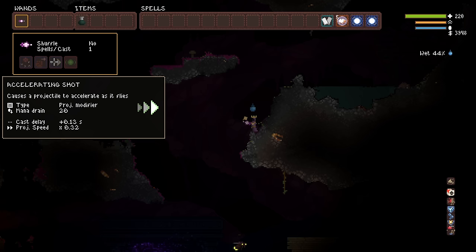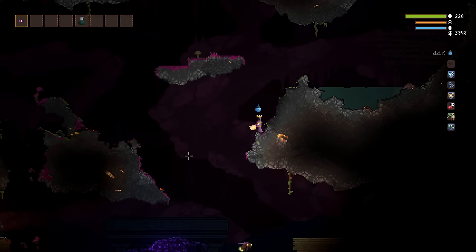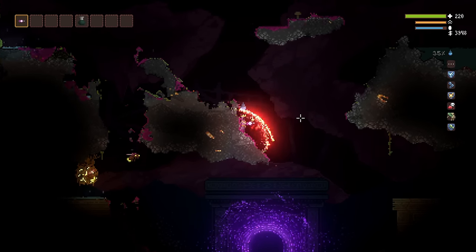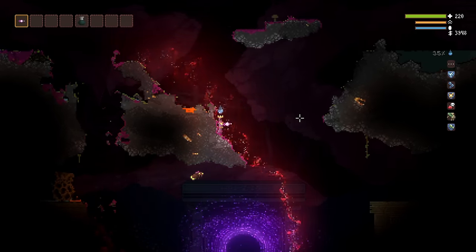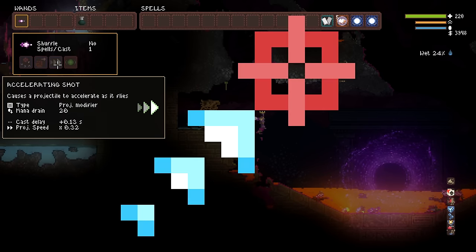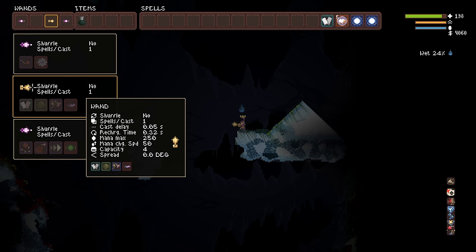Rotate towards foes, heavy shot, accelerating shot, bouncing burst - which you can combine with the material critical mechanic to create monstrosities used to do insane DPS to high orb boss fights. Bouncing burst is a very interesting spell in that it does more damage based on the difference between its starting speed and its ending speed. So if you can slow it down at the beginning using heavy shot, and then speed it up a lot over time with accelerating shot, it's going to do extreme damage. You can get by without rotate towards foes and accelerating shot if you use accelerative homing, but it's not quite as efficient - rotate towards foes is the best homing modifier for bouncing burst builds.